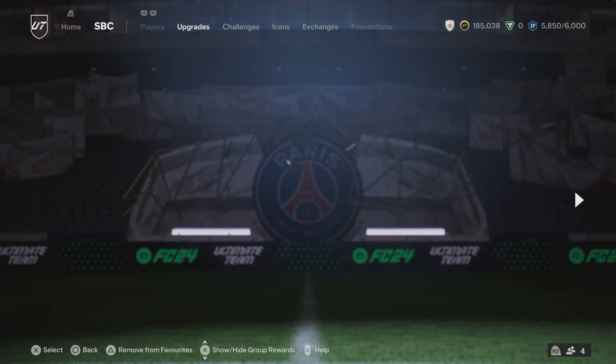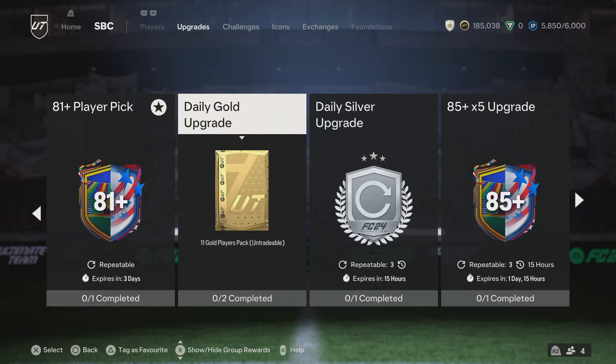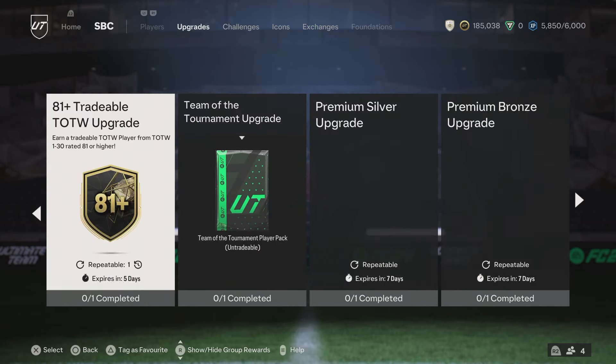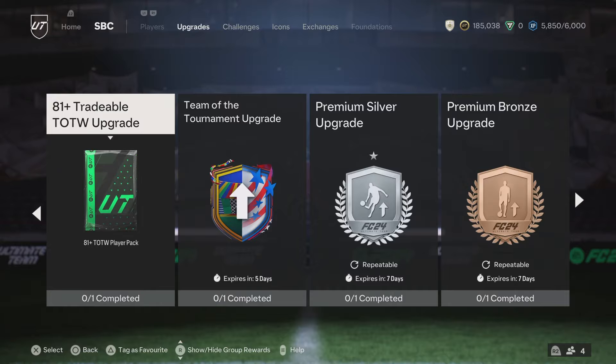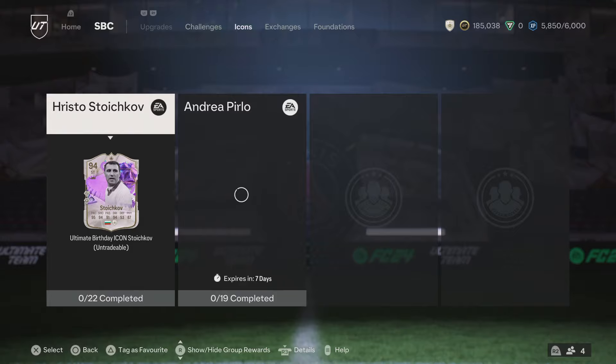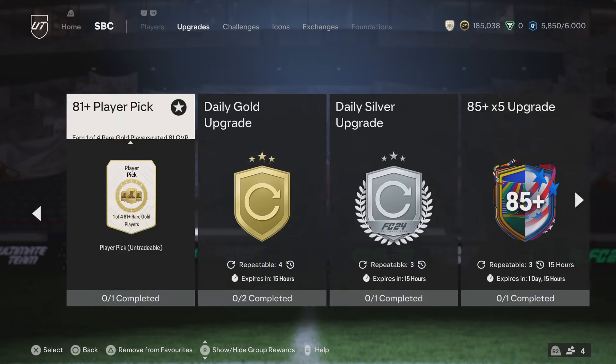Make sure to do your daily login. Make sure to do your daily upgrades - your daily gold, daily silver, and daily bronze. The Team of the Week player pack is going to give you some coins and stuff. All of this is going to help you. I've done my daily bronzes already, but I'm in absolutely no rush to get the others done.